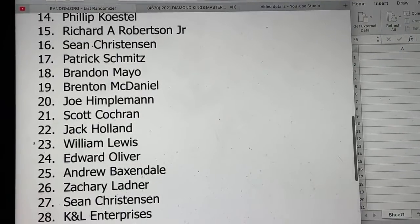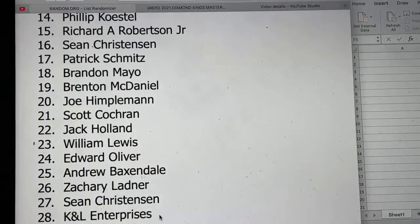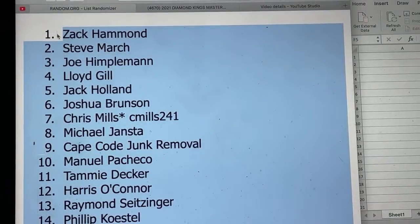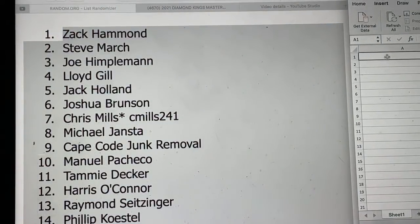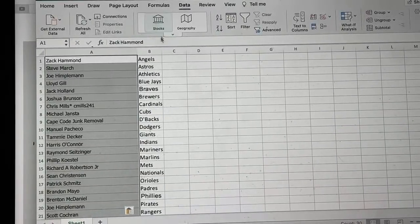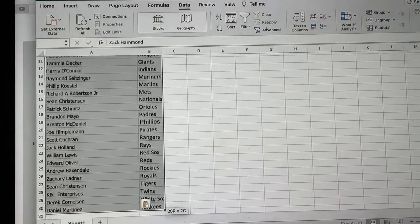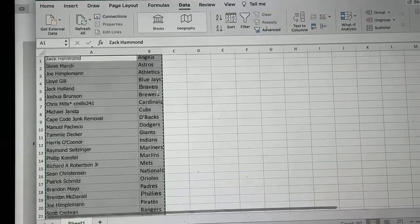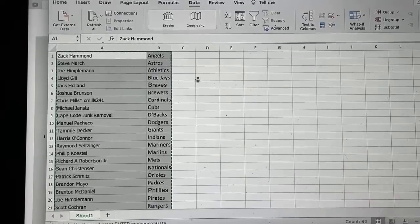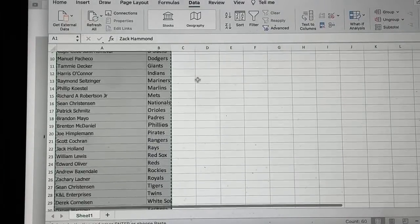Let me copy and paste all these names now — it's just going to match up all your names. If we scroll that over, you can see the team that you have. I will copy and paste this into the text box for you. There are your teams. You can take a look at what you've got; scroll down, find your name, and see who you've got in this break.